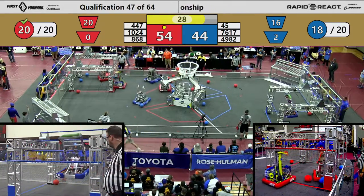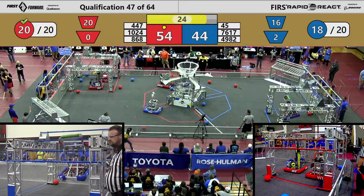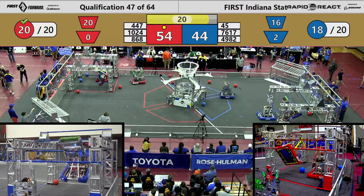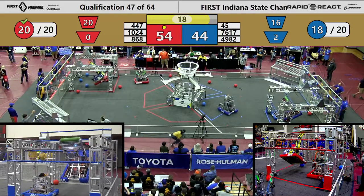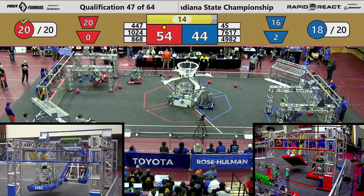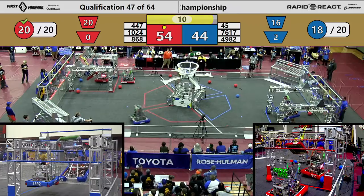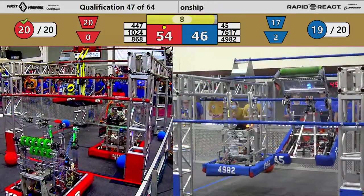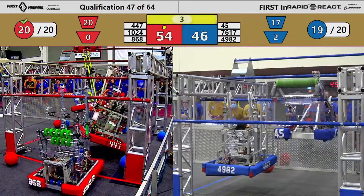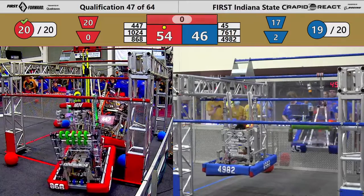30 seconds to go. Technocats are up on the mid-rung. Down here on the Red Alliance, two red robots about to be on the mid-rung. Can they get it? I think they might. 15 seconds to go. One is on the high rung trying to go for the traversal. 10 seconds to go. One red robot is about to get on the traversal — they get there. Two blue robots hanging, two red robots hanging. Two, one, and that's the match.